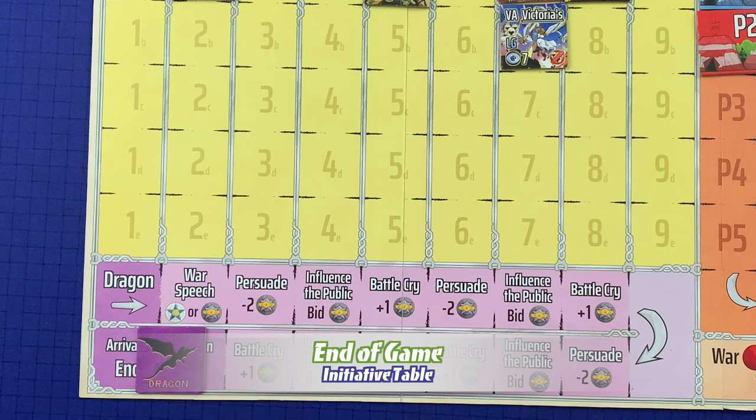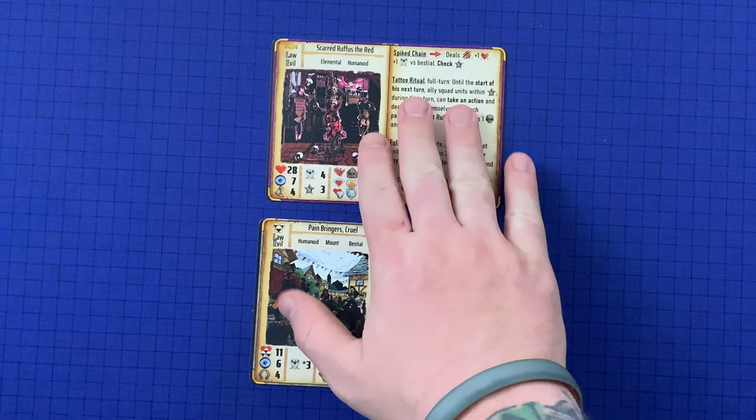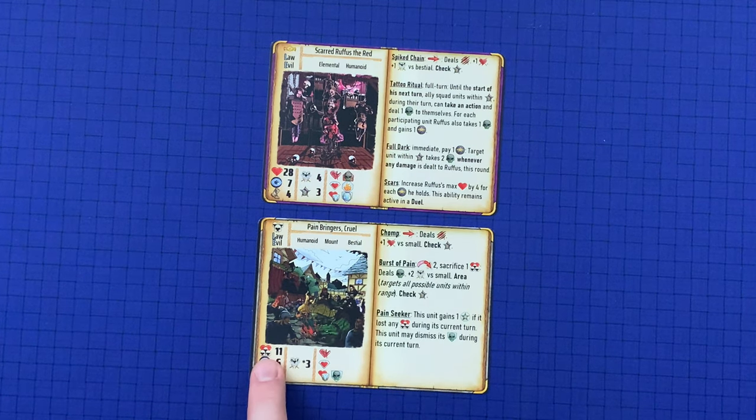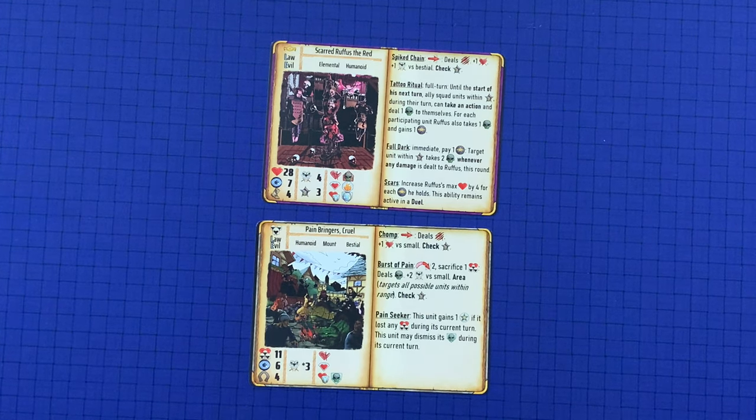When the end of game is triggered by the dragon, the game immediately ends and each player calculates their army size. The player with the largest army is victorious. A player's army size equals the total sum of each individual unit's army size: a warlord is always considered to have an army size of one, while a squad unit's army size is based on its remaining squad members — that number minus its damage. So if the Pain Bringers were undamaged, their army size is 11. If there is a tie, the player with the most leadership wins; if still tied, it is broken in player order.